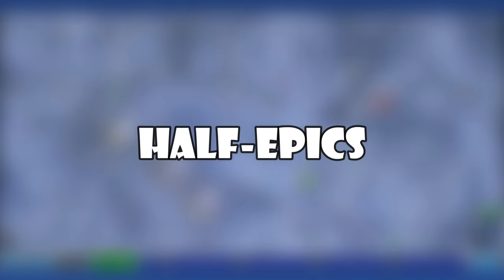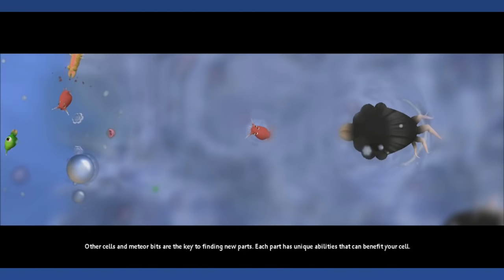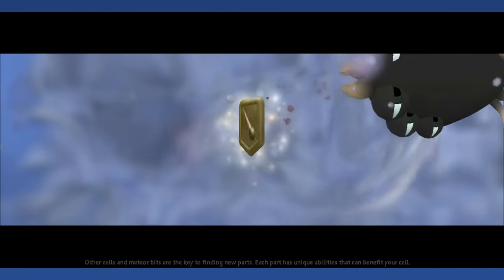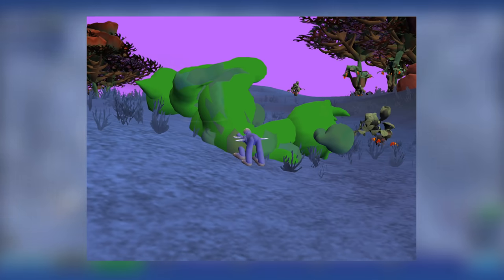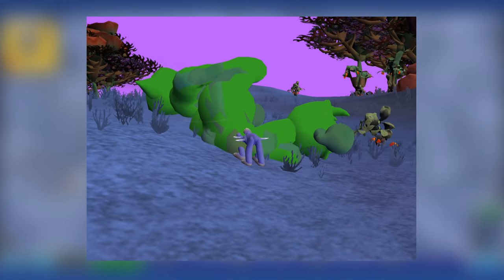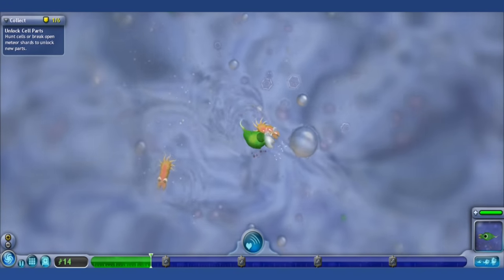Half Epics: At the very start of the creature stage, it is nearly impossible to encounter Epics to balance difficulty. However, if the player goes out of their way, they may come across what is internally called an Epic Carcass — known as Half Epics in the community. The name doesn't come from their size, as the corpse is just as big as a living Epic; they're called Half Epics because they do half the damage and have half the health of a normal Epic, if brought back to life through cheats or mods.